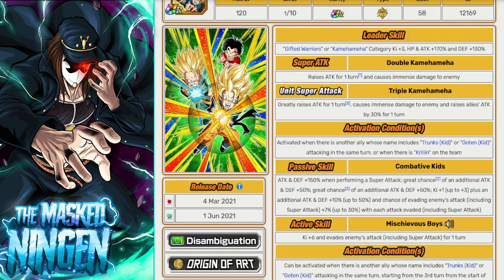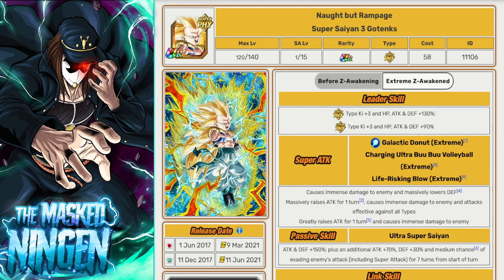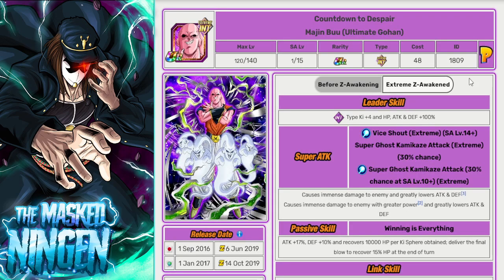I think this would make for a pretty hyped Tanabata Celebration. A Super Saiyan Goten and Trunks that fuse into Super Saiyan 3 Gotenks as the Dokkan Fest LR, and then a Carnival LR Buhan as Part 2. A lot of interesting EZAs that we could get — probably wouldn't get all of the ones I mentioned in one celebration, but man, imagine if we did. That would be super hype.